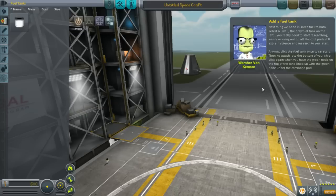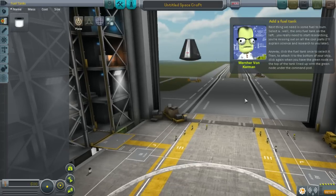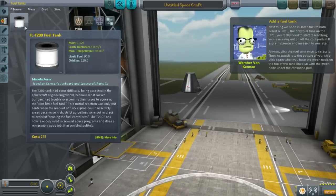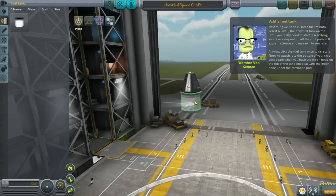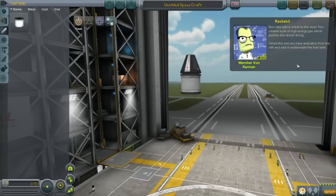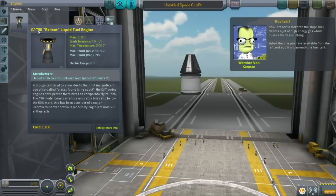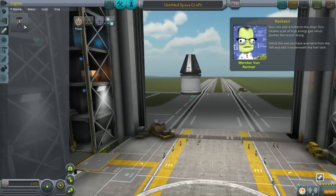Select the only fuel tank on the left. You really need to start researching — you're missing out on all the cool parts. Anyway, click the fuel tank, attach the fuel tank. Not too bad. I think I'm getting the hang of this. Rockets! Let's add rockets. They have a limited amount of parts here, so I know which ones to pick. That would have been good having beforehand.